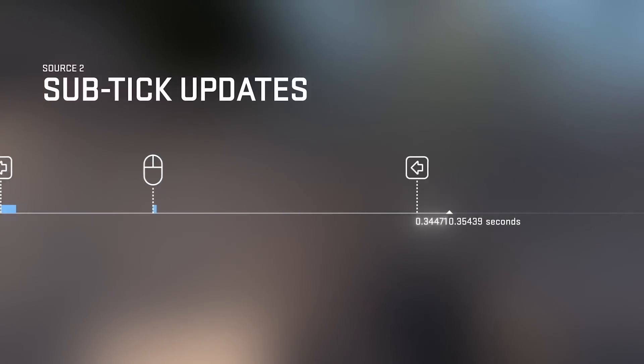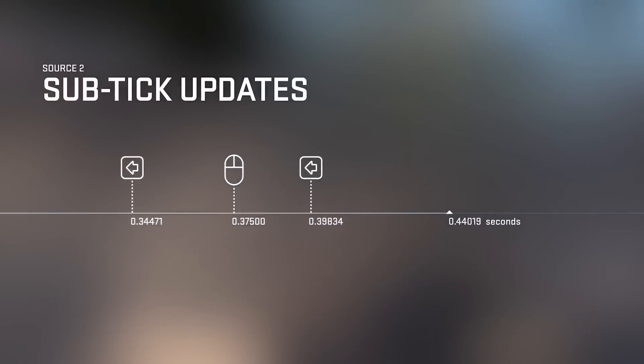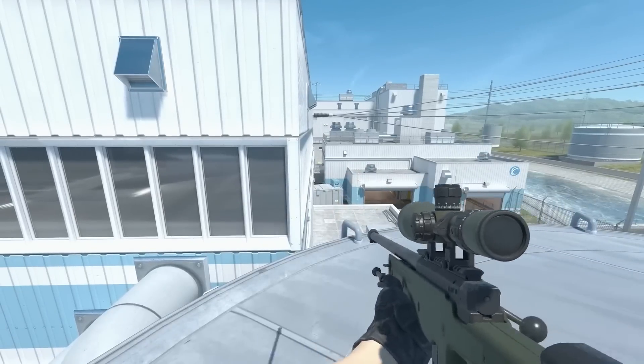Number twenty: the new sub-tick system makes the game feel much smoother. Even though it's not really 128 tick, it's still a huge improvement from CSGO.